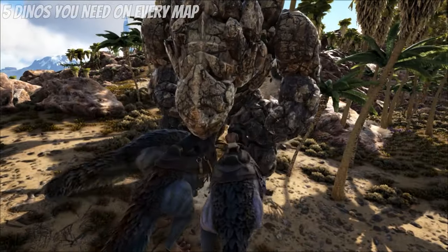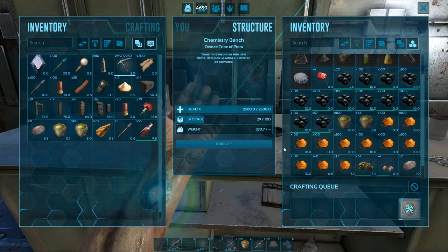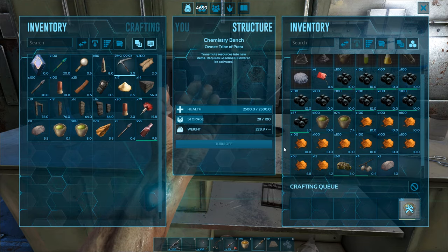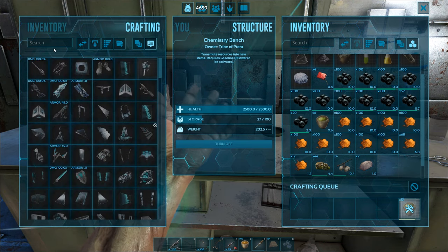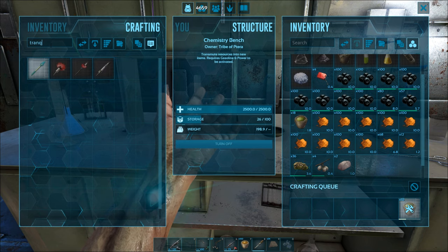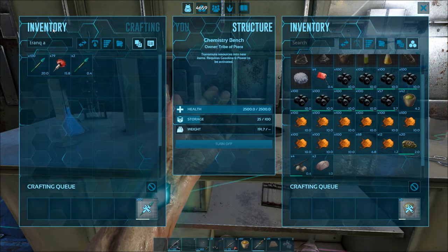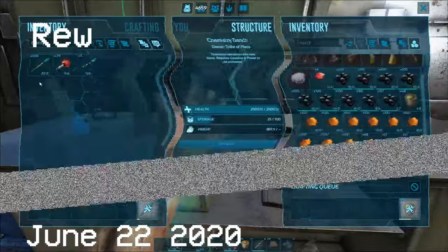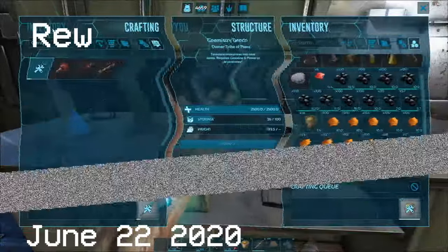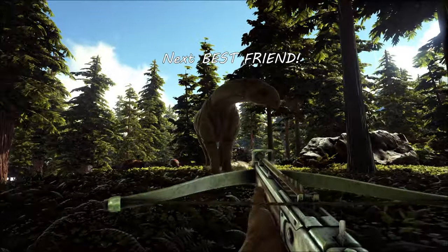If you're wondering what dinos you should tame, I have a video appearing on screen right now that you should watch if you're curious. Once you've gotten yourself a fair amount of narcotics, combine a majority of those with arrows to make trank arrows. You have to be level 21 to unlock the trank arrow engram, so make sure you have some engram points saved up. Please note: you should not use every bit of your narcotics to make trank arrows, as you'll need some leftover to keep your potential tame asleep during the taming process.